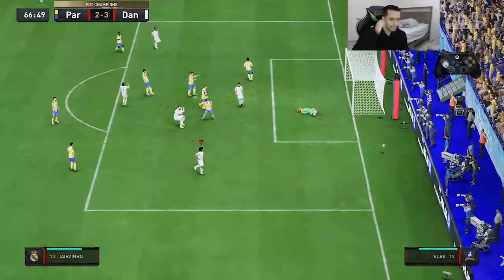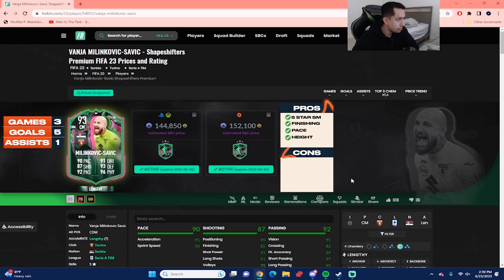That concludes the player review for the 93-rated Shapeshifters Milikovic-Savage. He's around 145,000 coins on PlayStation and Xbox if you do the SBC from scratch, and 152,000 coins on PC. We played three games with the card: five goals and one assist as a box-to-box midfielder.